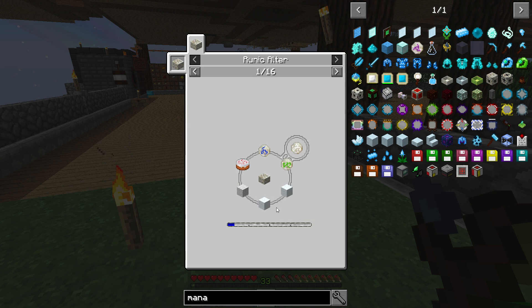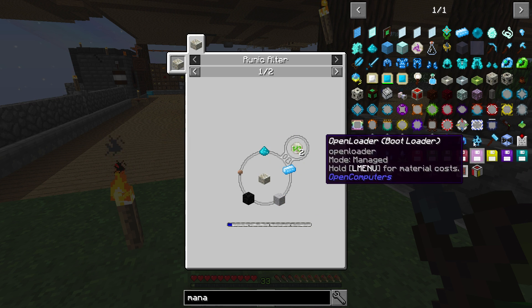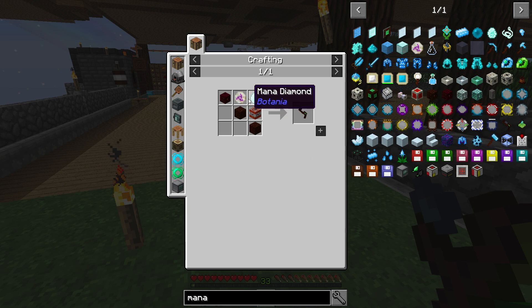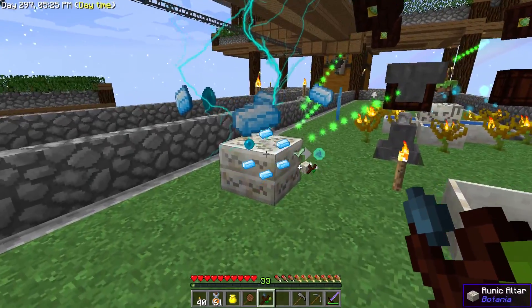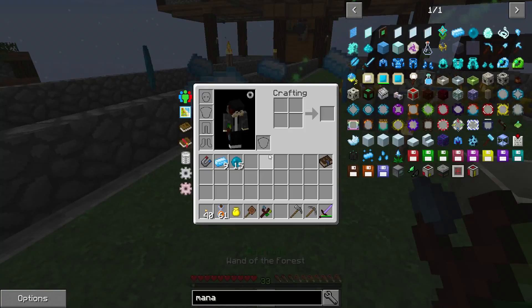We also need a rune of winter, and this is where it gets tough. We need some wool, two blocks of stone, a cake, and then a rune of water and a rune of earth — we have to go through all of this just to get those extra runes, and then we can make the rune of envy. It takes a little bit of doing, but it shouldn't be impossible.